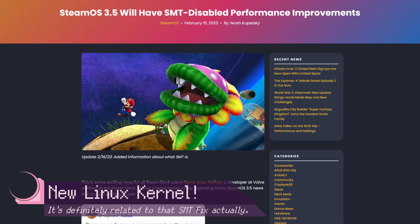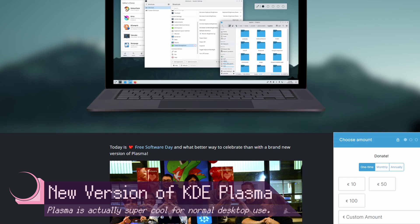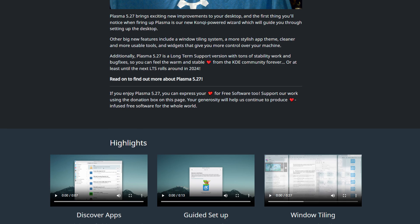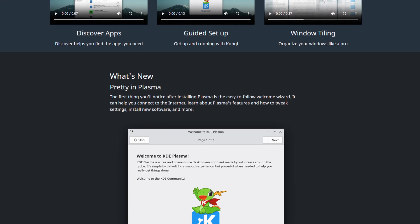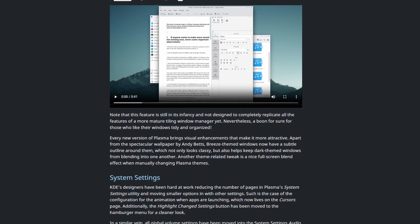SteamOS is now based on a newer version of Arch Linux, and of course a newer version of the Linux kernel, which brings more security features and more optimized performance. Additionally, KDE Plasma — the Steam Deck's desktop mode — has been updated as well. KDE Plasma has had a number of updates since the Steam Deck's release, but they've never implemented them until now. There's a massive changelog in and of itself if you want to check it out, because there are far too many new features to cover.